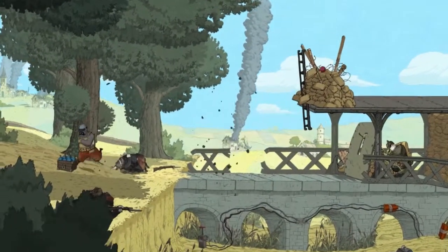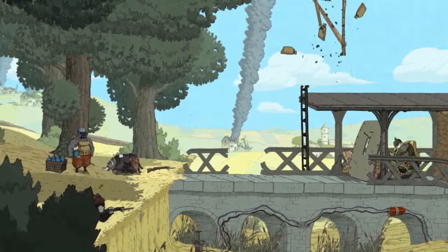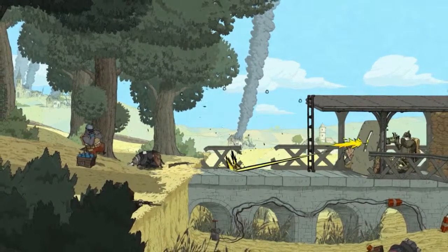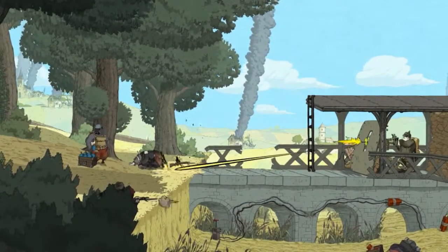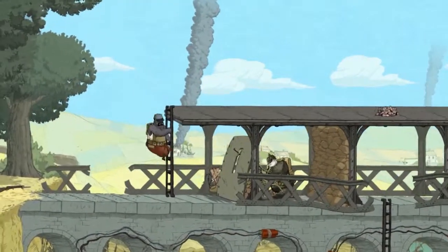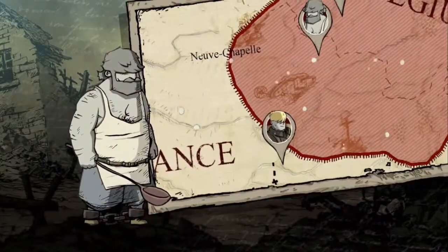The highlight of Valiant Hearts comes in the form of its simply stunning art direction. As you move through the environments, it feels as if you are watching a great piece of animation rather than playing an actual game. It varies from the green fields of France to the dark and bleak trenches where barbed wire, explosions, and thick smoke litter the screen. All of the environments are immensely different, although equally as beautiful.